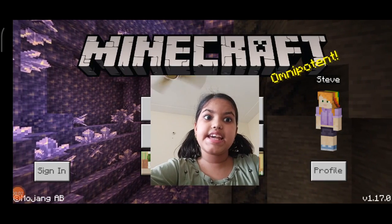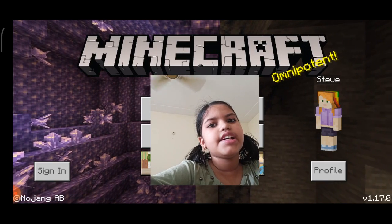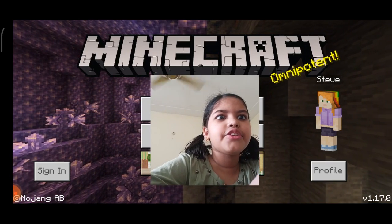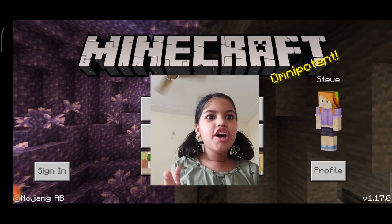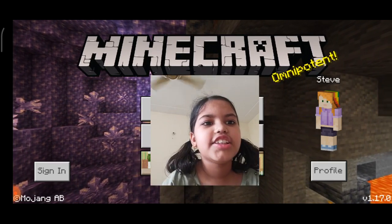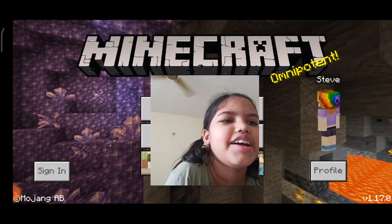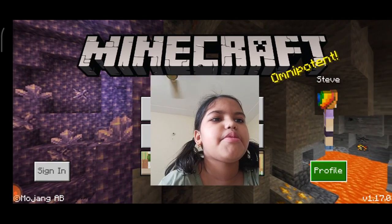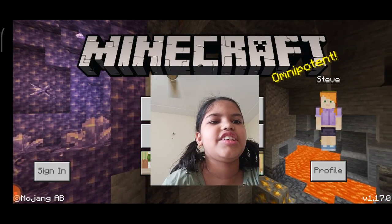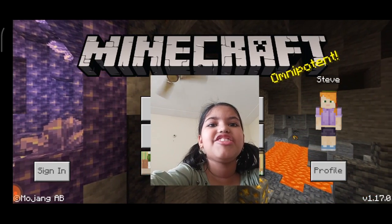Hey guys, today I'm making a Minecraft video. As you can see, I have a Minecraft total setting, and that purple stuff over there means we are in the new Caves and Cliffs update. Look at my character — her name is Steve but I changed her to a rainbow girl and a purple girl with my favorite color, purple. Also, look, the ores have changed — that's gold now.